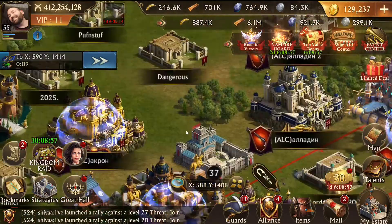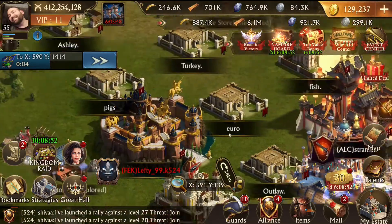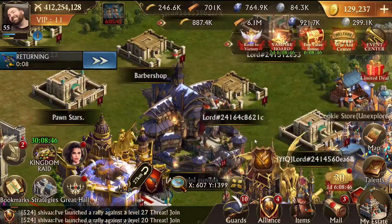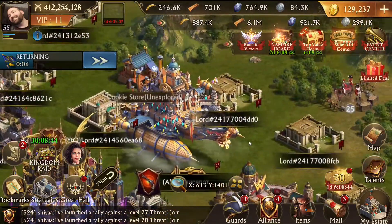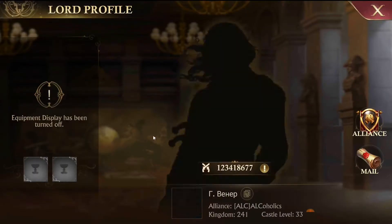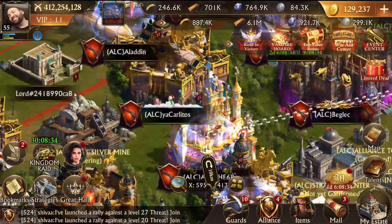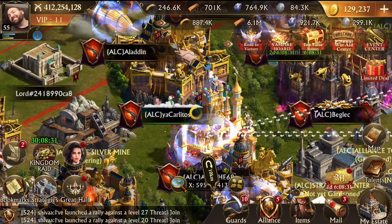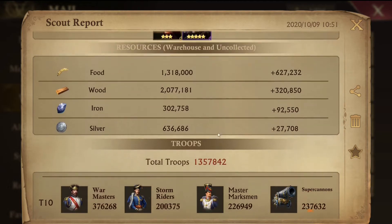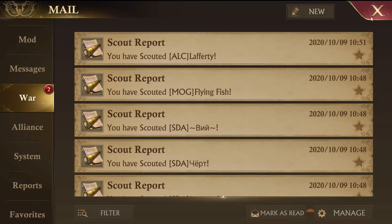Let's see what Lafferty's got. Here's someone else from Kingdom 524, so it was a coordinated attack with an alliance, which is cool. Let's see his profile - he's already dead. Let's scout this - the first one I wanted to hit has a lot of troops, so this is where one of those items is going to come in handy.